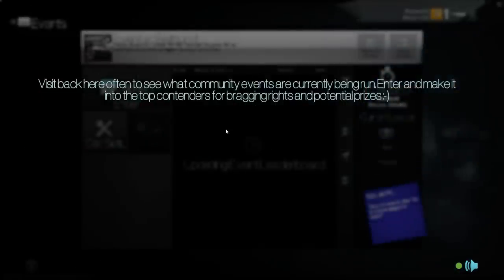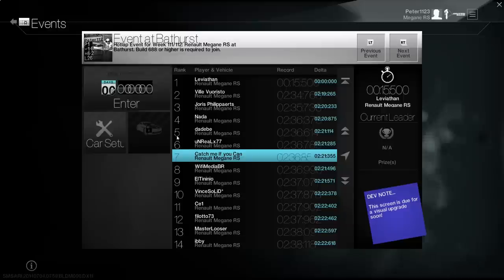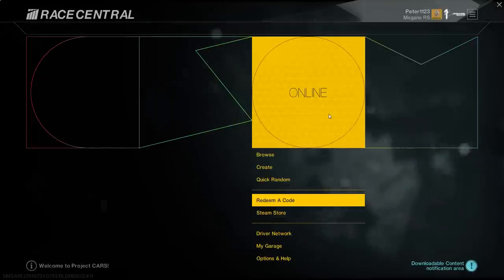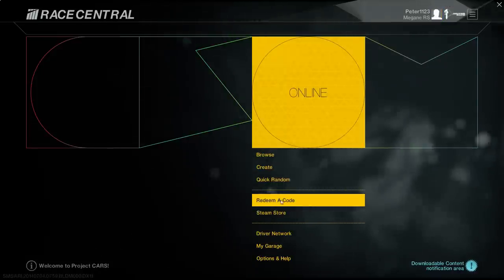Leaderboards, events — you can see what community events are currently being run. Enter and make it into the top contenders for bragging rights and potential prizes. So that's new — awesome. I guess they're going to have events like time trials where you can compete online. Redeem a code, steam store, buy stuff.